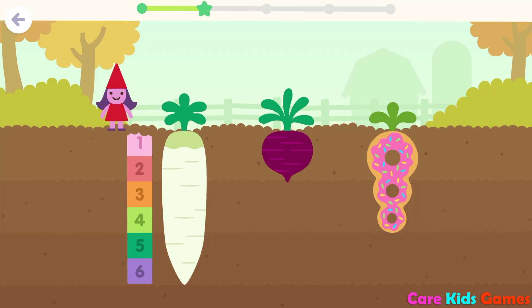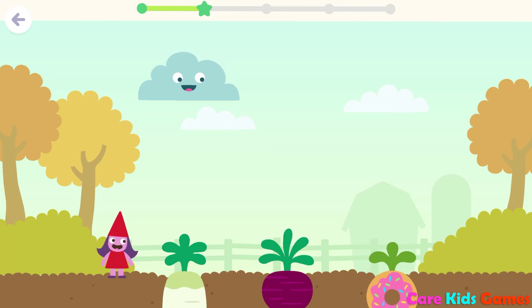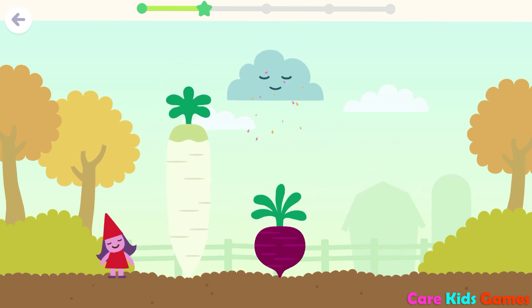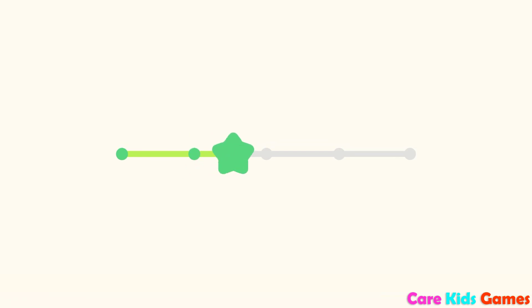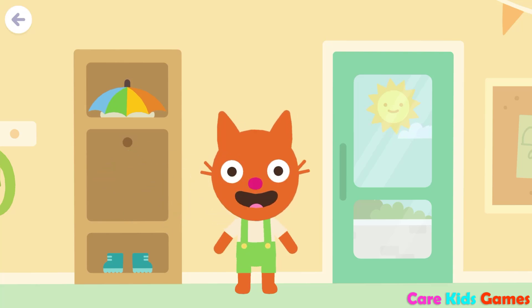Two, three, four. Four blocks deep. Three, one, three, three, one, two. Two. Three, two, three, two. Three. Two. Let's get dressed to go outside.